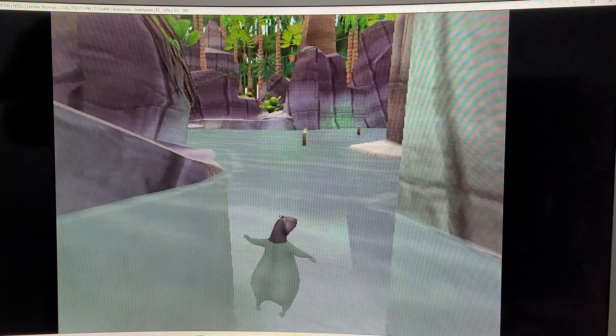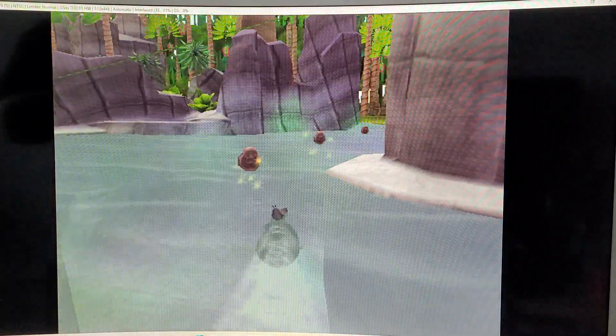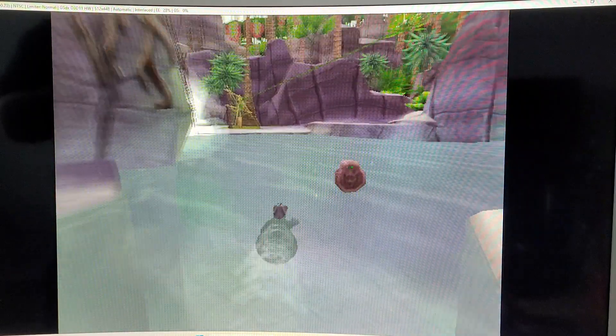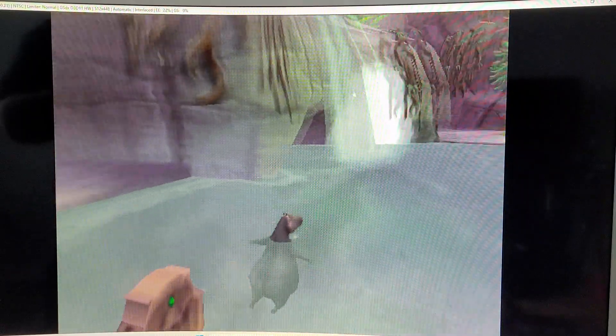Now, this glitch exists in level 1. Welcome to Madagascar. In Madagascar, the first level, it's when you get to this part before you play as Melman and save the lemurs. It's this area right here. Go to this waterfall and simply swim in the corner.